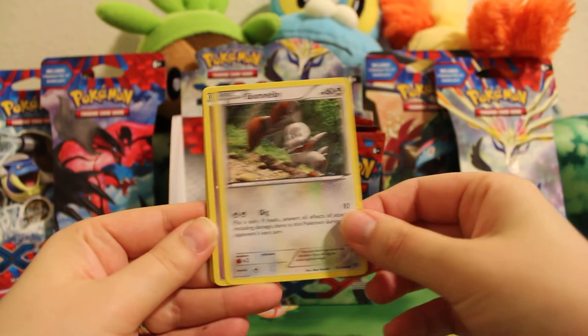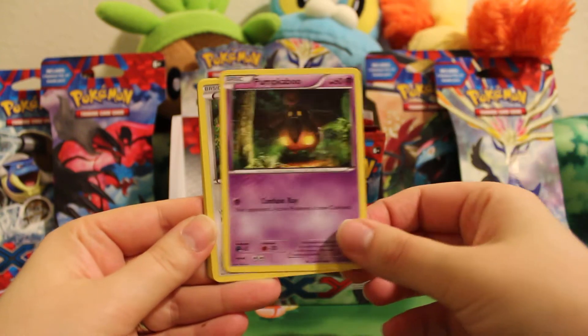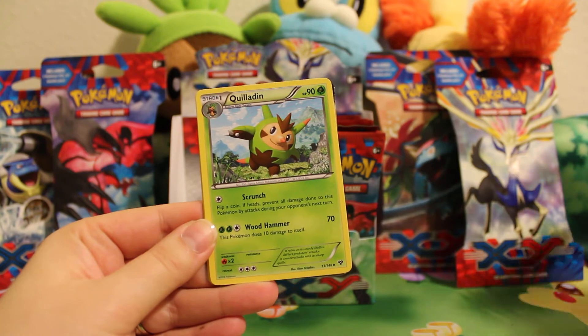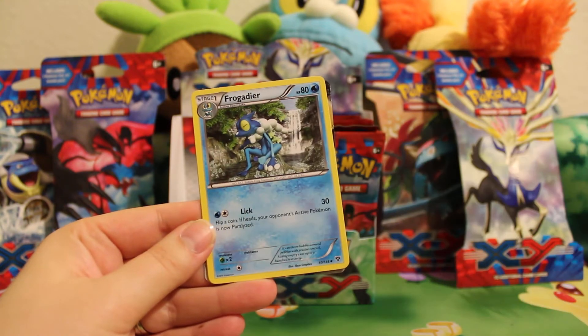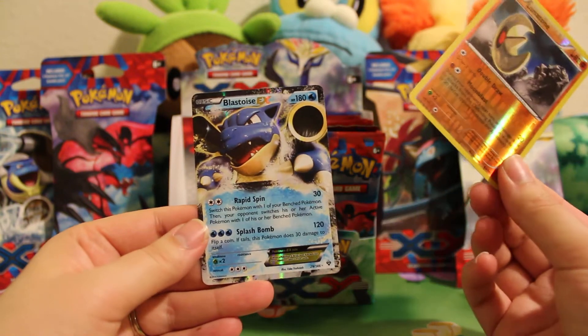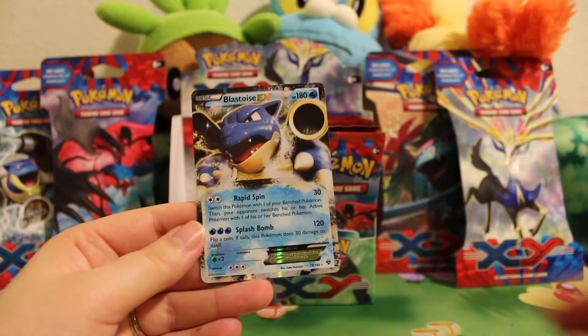We got a Doduo, Combee, Pumpkaboo, Bidoof, Skiddo, Quilladin, Fairy Garden, Frogadier, a Reverse Lunatone, and an awesome Blastoise EX. Very cool looking card.